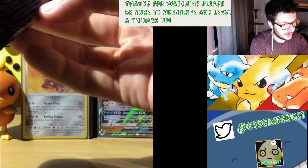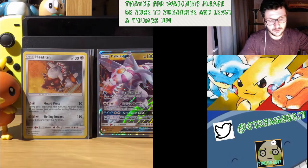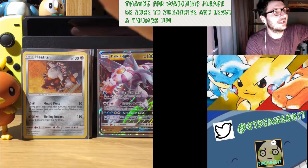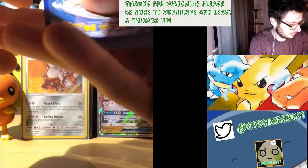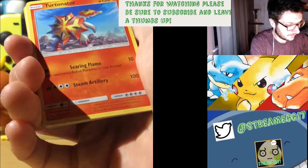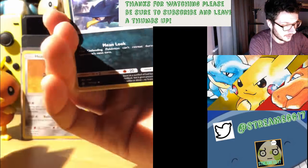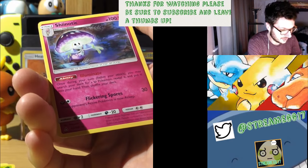Final two booster packs - can we pull something nice? If I recall, we pulled something nice in our last booster pack yesterday, so it might be the last one. Hopefully it will be the last one and we will pull something nice, because that's how we like to end the video. Turtonator, Electric Memory, Skuntank, Passimian, Shinx, Carnivine, Murkrow, Magnemite, Reverse Turtwig, and Escavalier.